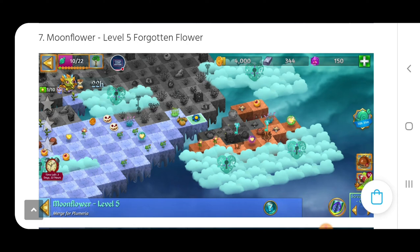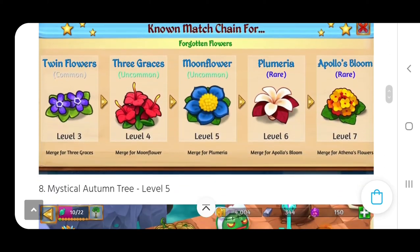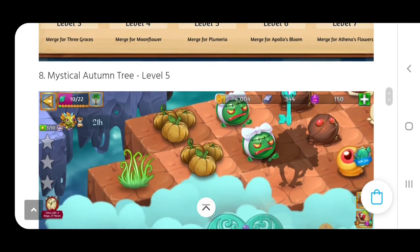For the moonflower itself, I made a five merge with the twin flowers — the purple flowers — and that gave me two of the three graces, which I was able to do a perimeter merge to make a three merge with the red three graces level four to get the moonflower. Looking good! So we've got those flowers there.